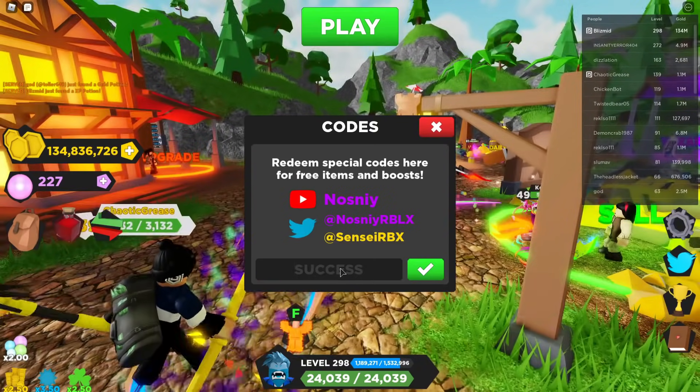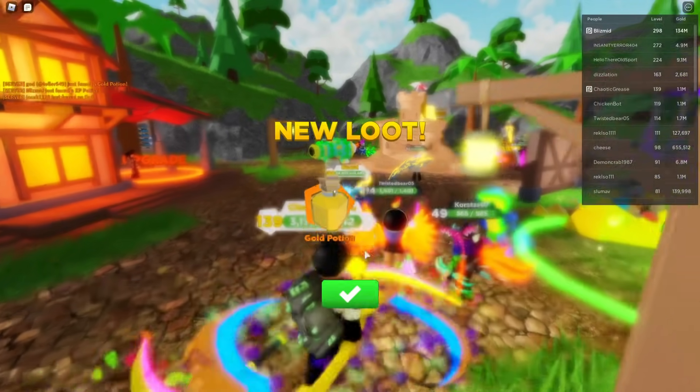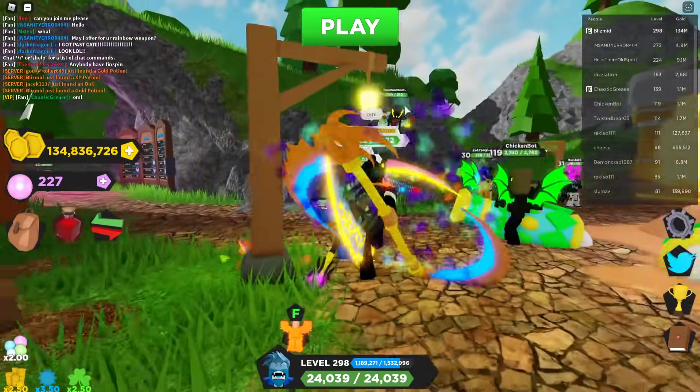The two new codes are: 'summertime2021' — that gives you a brand new XP potion — and 'supersunny' — that gives you a brand new gold potion. No luck potions as of now, but thank you guys so much for watching. I'll see you guys in the next one.